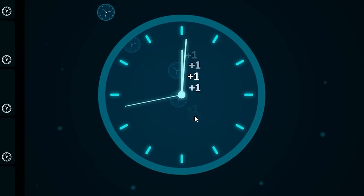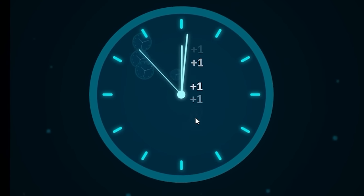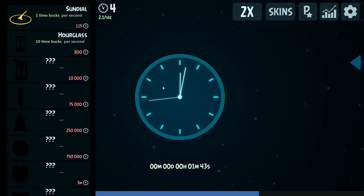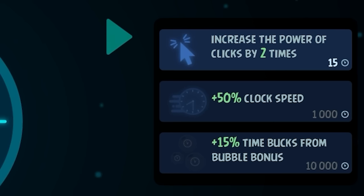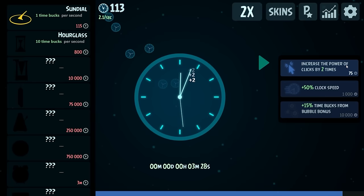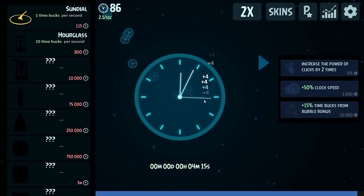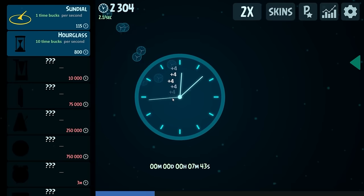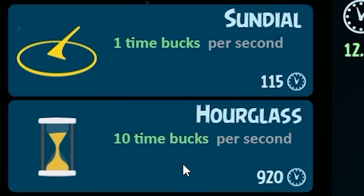Today we're collecting time and my goal is to collect so much time that we break the universe entirely. And now that we've clicked 100 times we can buy a sundial, so now we get 2.1 per second without me having to click. If I bring up the menu on the right we can spend $15 to increase my power of clicks, and I can do that again already so we're at 4 per click. When I touch some of the floating things going by we make more money, so we're going to get 10 time bucks per second.